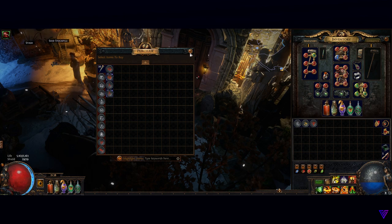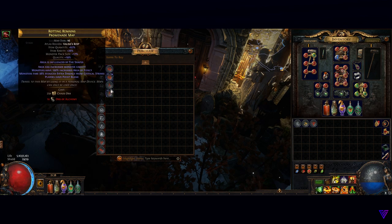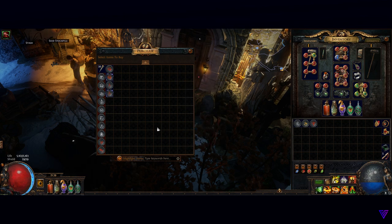A quick precaution though: make sure you price check every single one, because Zana sells some maps for more than you'd make back and it's not worth buying them. For example, she's selling a Promenade for 25 chaos when you could easily buy one for 13. The same thing applies to yellow and white tier maps. But keep this Zana cycle and poemap.live strategy going and it'll net you a ton of map completions for very little currency investment.